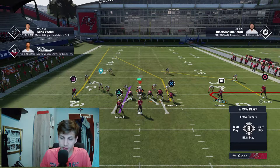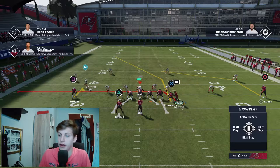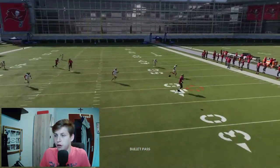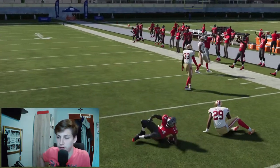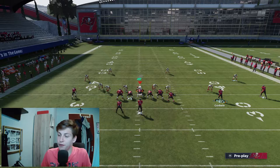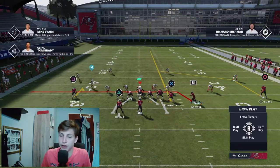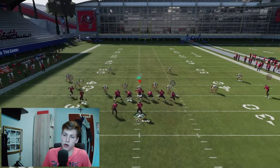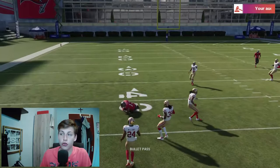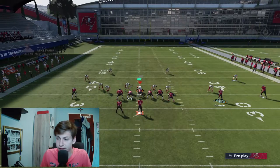We can also talk about hitching Brown, putting Goodwin on a drag and motioning him across. We have a nice throw to the hitch right there. If you wait a little bit longer, R1 and circle are going to get open across the middle nicely. You can put Fournette right across if you want to, or put him on a streak if you want to clear out. Square is open, R1 is open, then circle is open across — just be careful and patient with it. Hit the drag as often as possible.